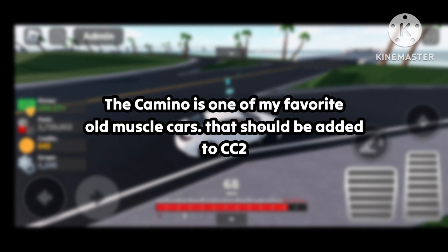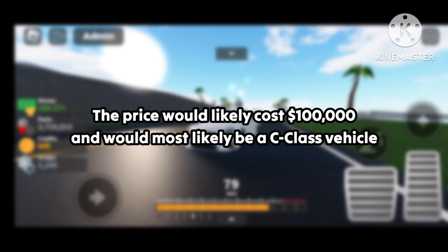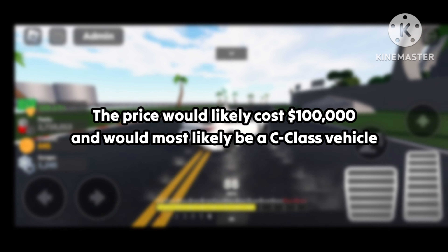The El Camino is one of my favorite old muscle cars, and it should be added to Car Crushers 2. This car would most likely cost $100,000 and would most likely be a C-class vehicle.